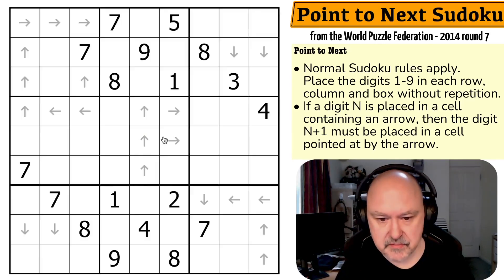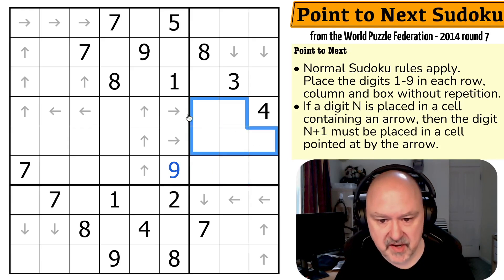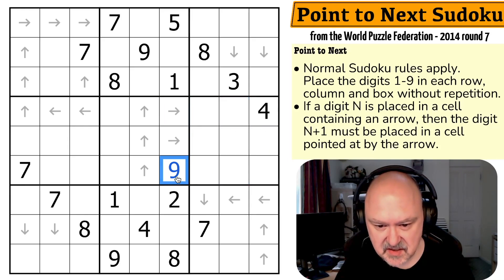I'm going to restart the puzzle to restart my timer. So we know that nine is here because nine by Sudoku is in one of these three cells. But if I put nine in here, ten would have to be pointed to and I can't point at ten. So this is a nine.